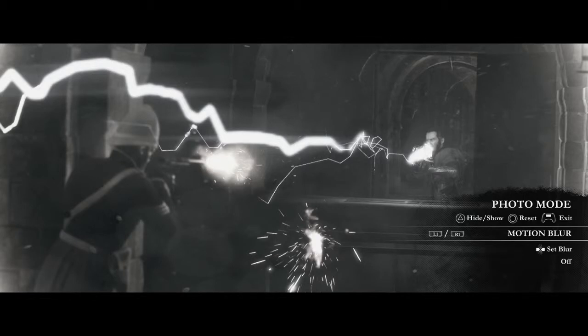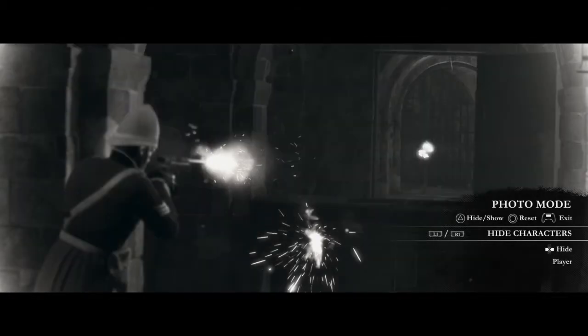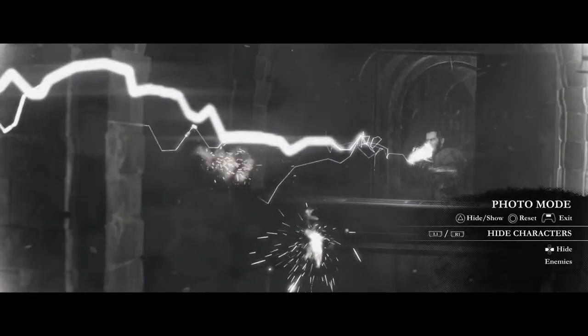Motion blur defaults to off, but you can turn it on if you like. Hide characters if you're going to be focusing on an environment shot. You can also hide enemies, or friendlies, or everyone.